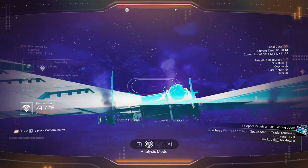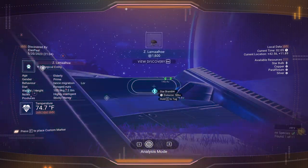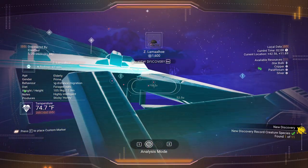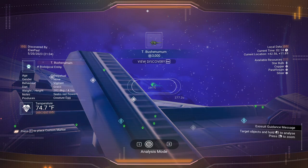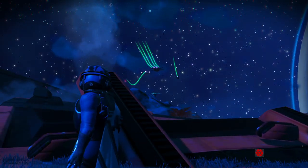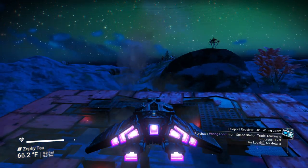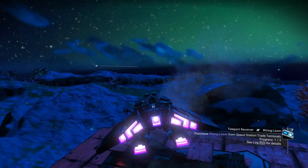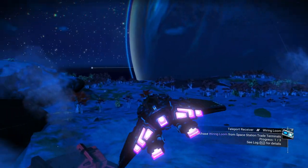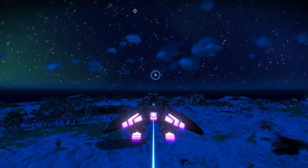Looks like we got a lot of creatures on this planet — we could always use more nanites. Eleven creatures total — we're going to get a lot of nanites. Let's go look for stuff. We are at the North Pole, so let's head south. We'll take a look — it's going to take some time. This is going to be not exactly the most exciting run in the world.